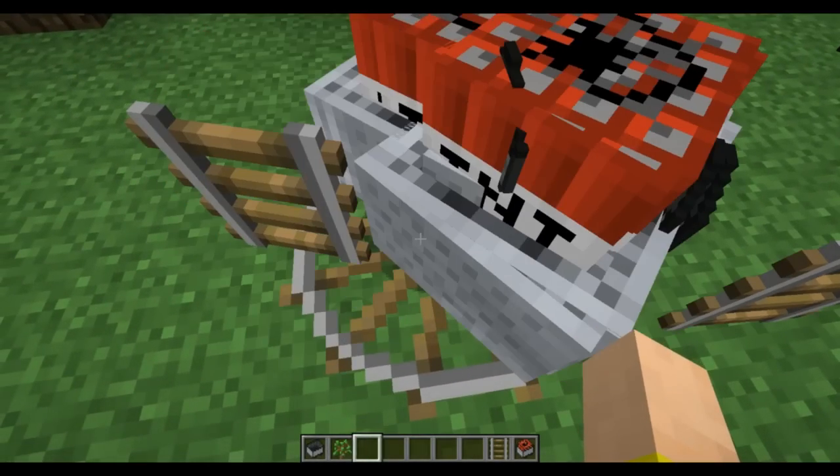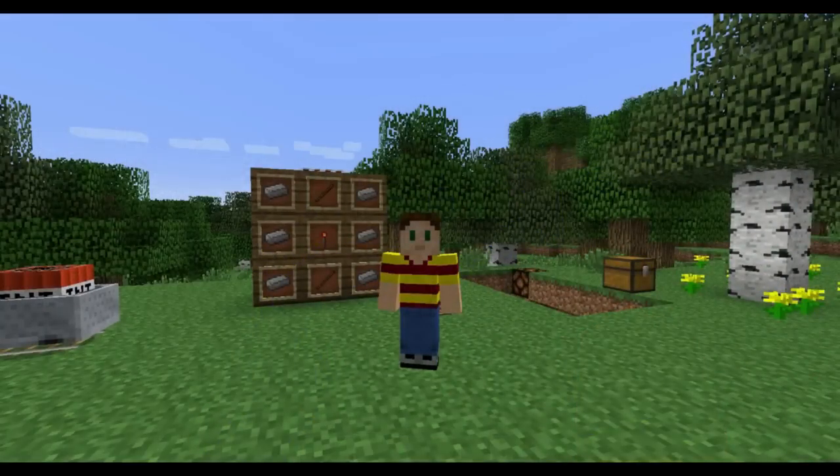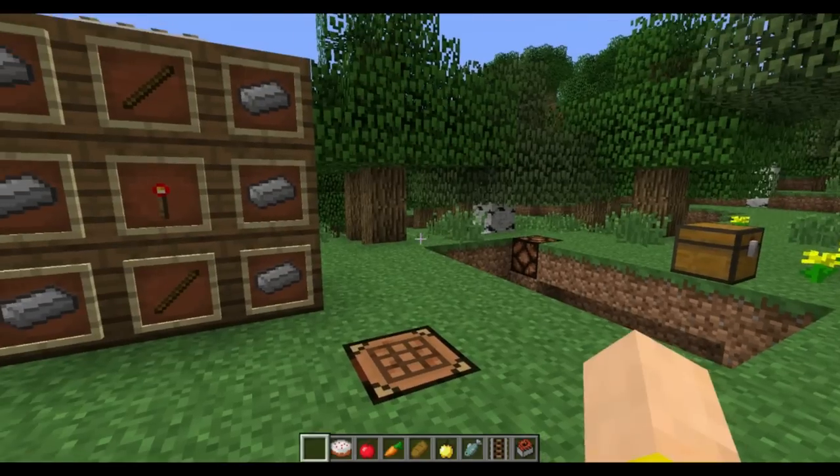Hey guys, it's Adam aka Swimmingbird, and welcome back again for another Minecraft Snapshot. This is 13w2b, the second one for this week. It's becoming kind of routine for them to release a second one the day after. If you haven't seen 2a, go back and check that out — there's a lot of new features in that. This one has some new features and a ton of bug fixes, but at the end I'm also going to show you mob names floating above mobs and TNT cart nukes. So let's go into the new features first.